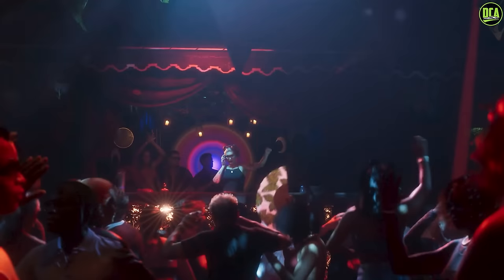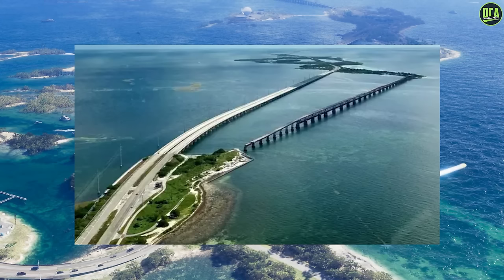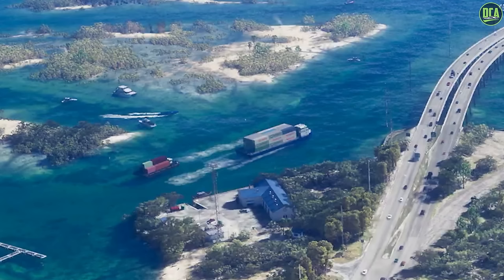Then we get a look at another club. In the next scene we get a look at a reference to the Florida Keys, with even the broken Seven Mile Bridge in there — awesome attention to detail. In regards to vehicles, we have the Dodo seaplane making another appearance, some more yachts, and it seems that cargo ships actually move around in this game — they're not just static like in GTA V. It'll be interesting to see if you can steal them and drive them around, or if they have a set route like the train in GTA V.